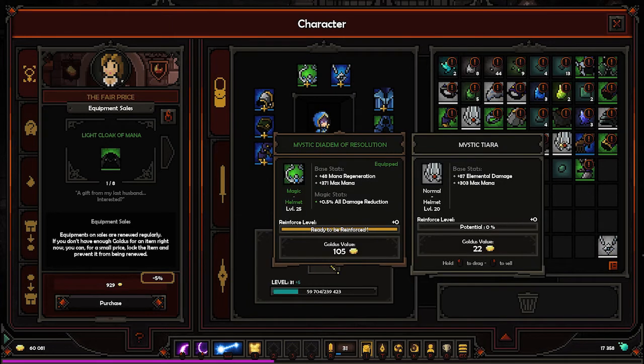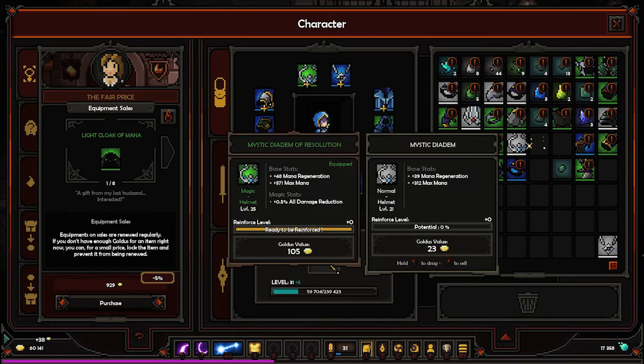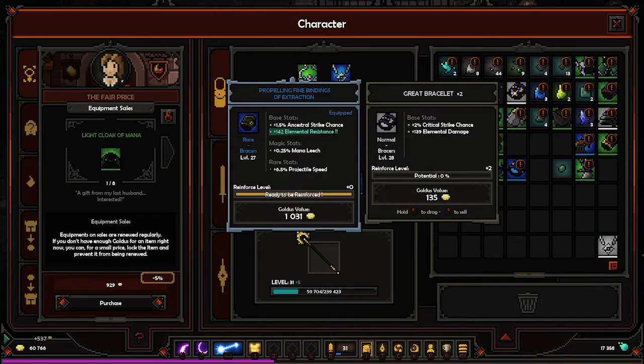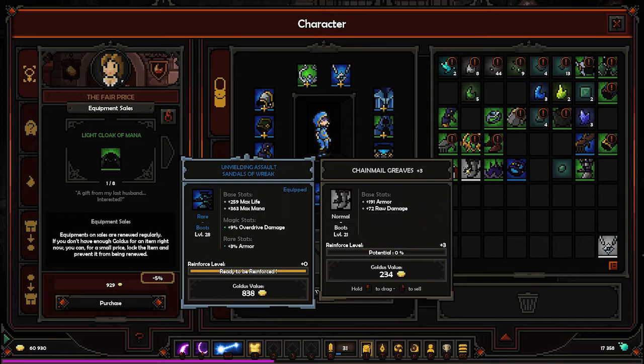That's a really good one. Mana regen — no. Movement — nah. Mana regen again. Almost good. The place was kind of low but still. This one — no. Revo obliteration — no thanks. That's all the white ones.